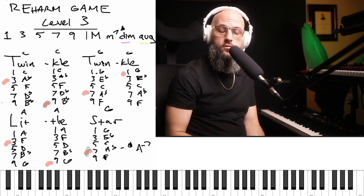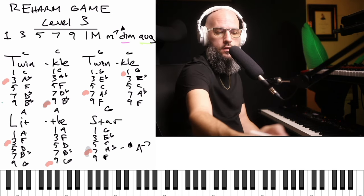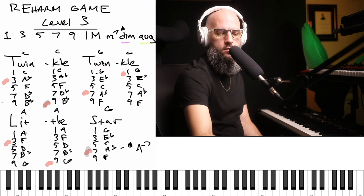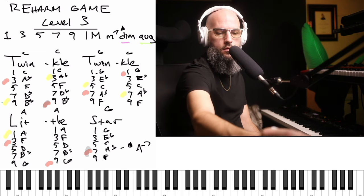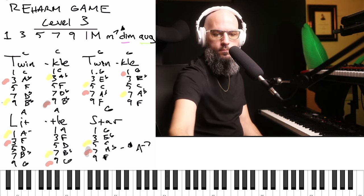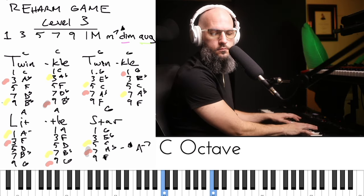A minor seven - you see, you can get into so many different territories. Again, don't overthink it; just at random pick different chord changes. With yellow I'll do nine here, three here, five, seven, one - but I'm going to make the one minor. Let's do seven here and five here - that's a C so we can get back to the one. Let's read this.